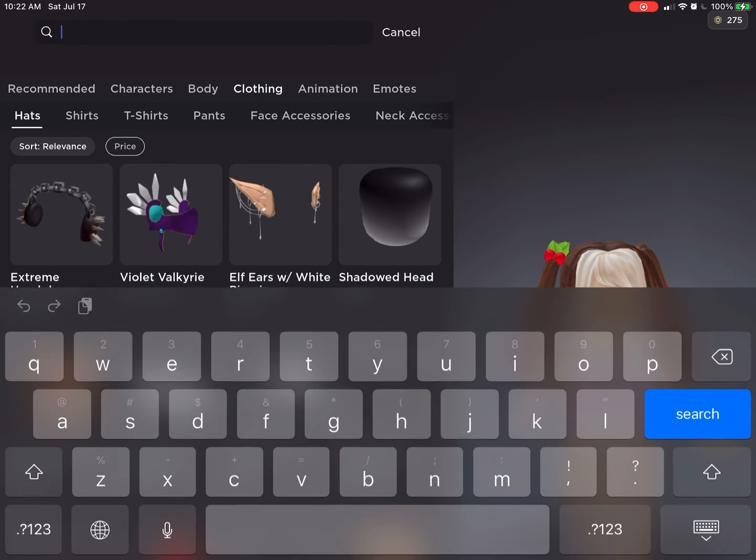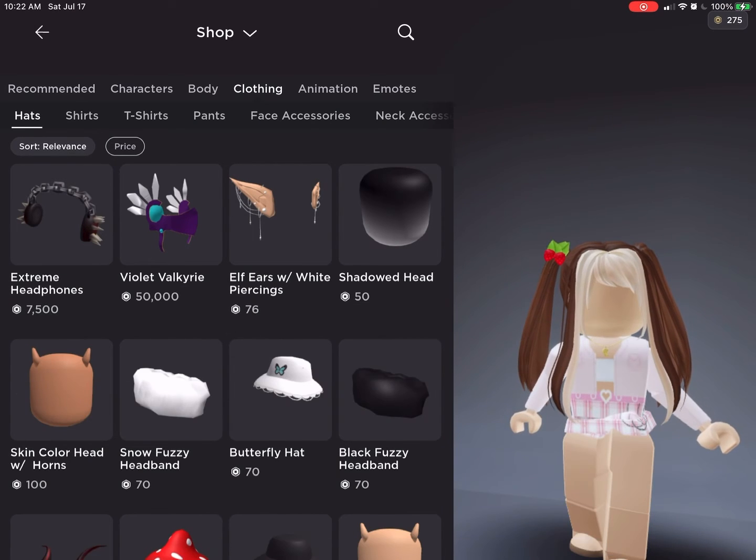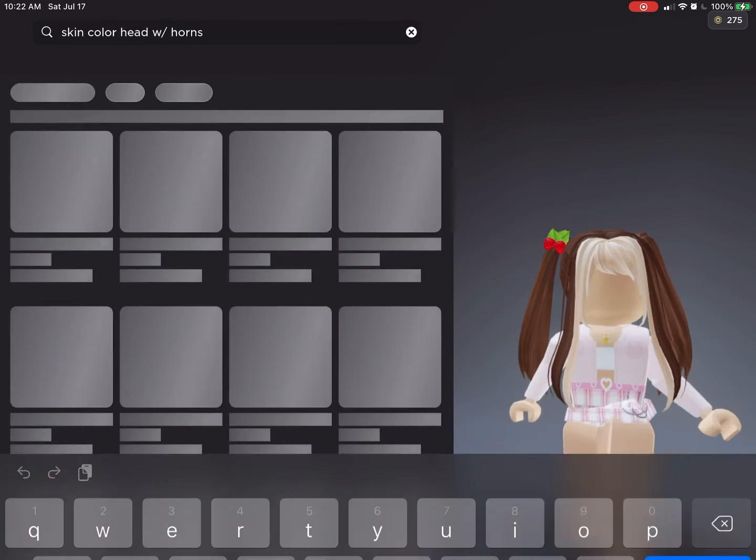I already have it. Then type up 'skin color' — I forgot how to spell color and I accidentally tapped out of it. So type 'skin color hat with horns'.